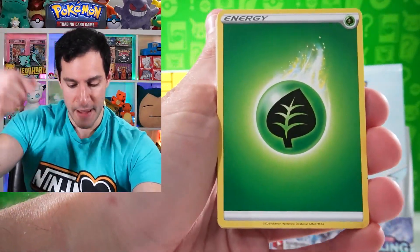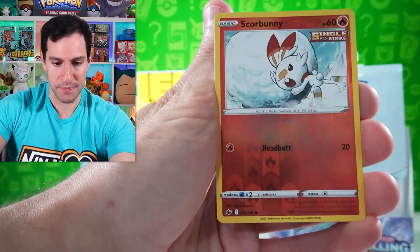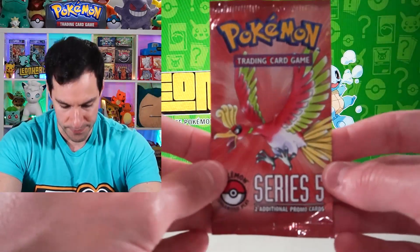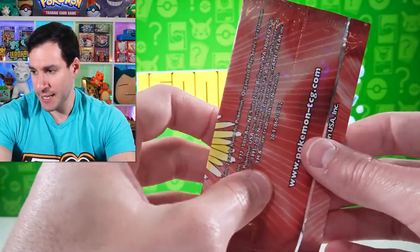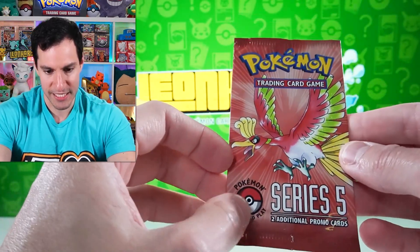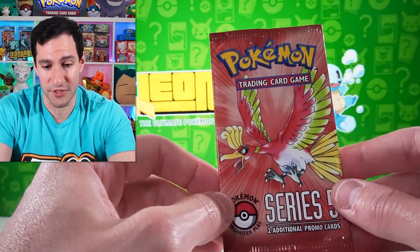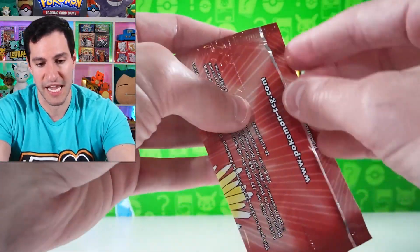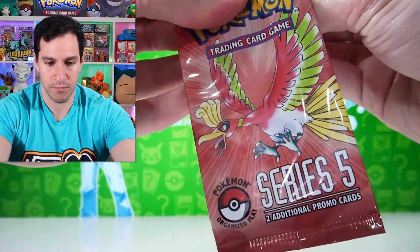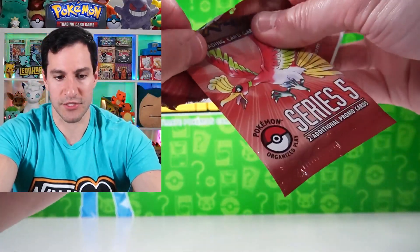Last pack before the final Pop Series 5 pack — we get a patch on back, a little good luck right there. Expedition uniform, hats, Venipede, Ralts, Swadloon, Spiritomb. Alright, clear the area. This is it — the final Pop Series 5 pack. Earlier we pulled Rare Candy — go to RareCandy.com — but this is the last chance to get Espeon and Umbreon gold star. I have no more Pop Series 5 packs after this.